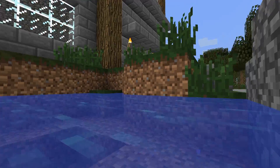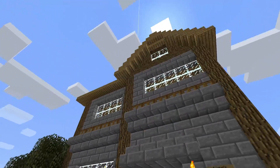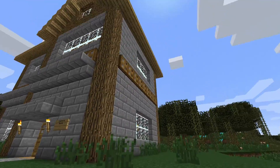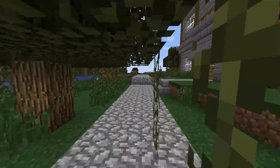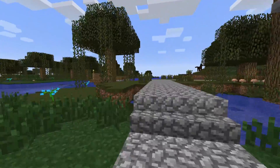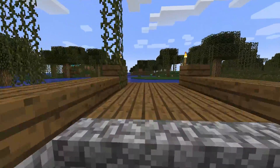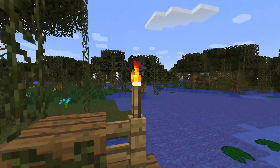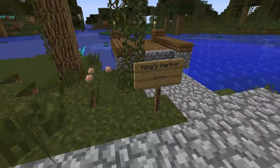This house here — I just fell in the pond — was built by a friend. I kind of decorated it up a little bit. I gave it a roof, changed the corner posts, and put all kinds of neat stuff in it. I think you saw back here I had a sign and a little bit of a dock. Here's the dock which you can go fishing off of. We've spawned in a swamp area, and over here I have a sign that says King's Harbor.